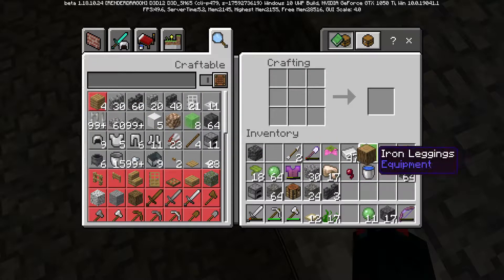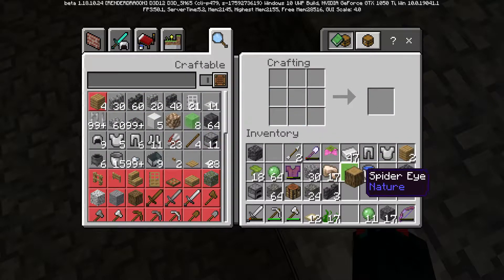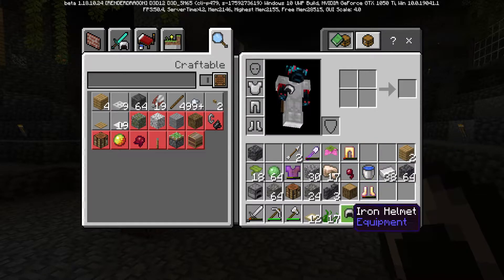On Bedrock it tells you how many it will craft in total - so even though I can only craft one set at a time, it tells you it will craft four. On Java it shows how many you can make based on how many you have in your inventory, but on Bedrock it shows how many it does craft. So if I had two logs it would say eight - which is really weird.